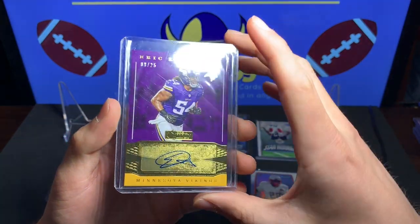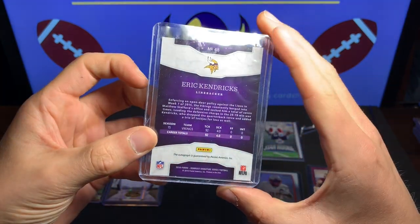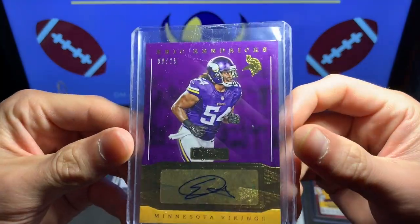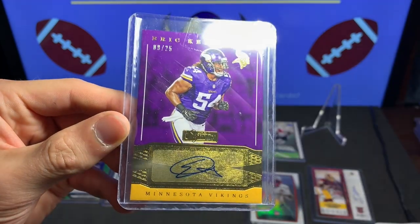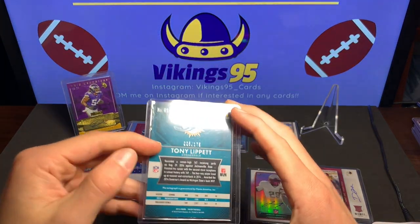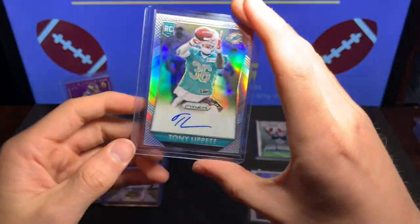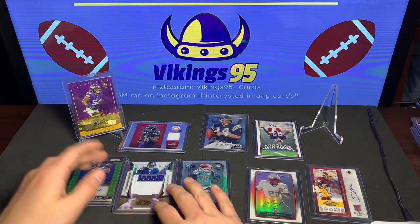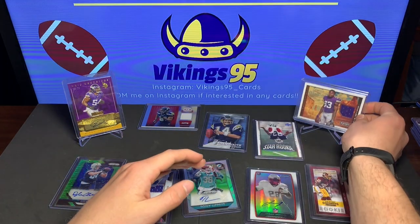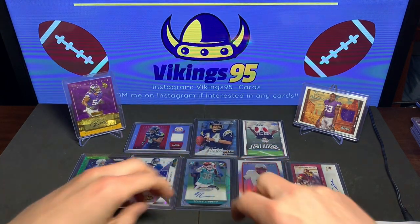Eric Hendricks — wow, look at that auto right there, 9 of 25! Panini Donruss Signature Series, very nice, great looking auto, very short print — that is awesome. The Tony Lippitt is numbered 8 out of 175 for that Prism autograph rookie. I'm going to have to highlight that Eric Hendricks and that Dalvin Cook — two Vikings right here.